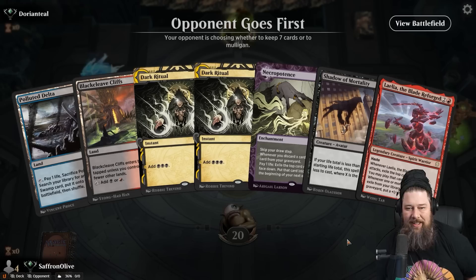Opponent is on the play — they could have defense, they could have a blocker. If they cannot stop Layla though, this is actually the fastest kill possible. There's probably a turn one kill somehow in Timeless, but this is the fastest kill we have ever had. No Thoughtseizes, no removal — just accept the death. We will keep. This is literally the perfect hand.